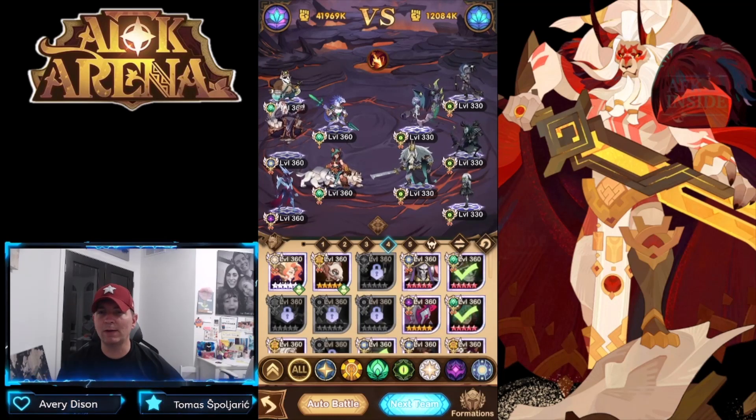Looking at our fourth team - a pretty expensive team. We have Mishka, Sorus, Raku, Leonardo, and Kazard. This is a major crowd control team: Mishka crowd control, Raku crowd control, and then Kazard extending the crowd control with Leonardo and everybody else. Very good team. This one does take a little bit of RNG to really get it to work - I haven't had very much luck with it, looking at a couple different formations, but this is really the one to go to.